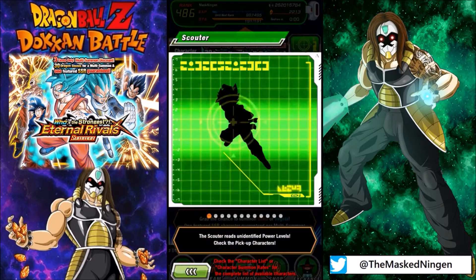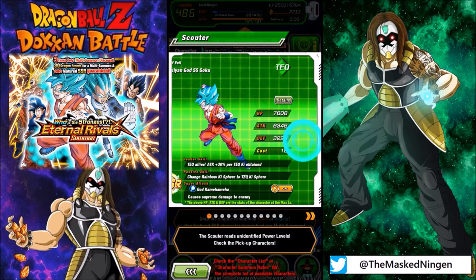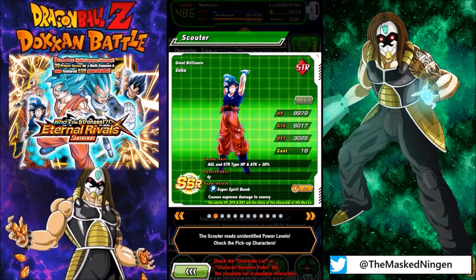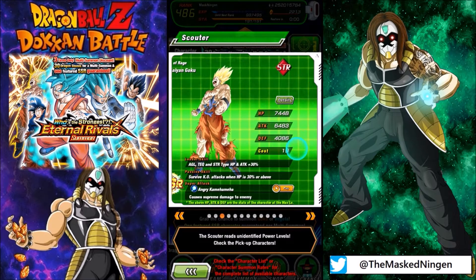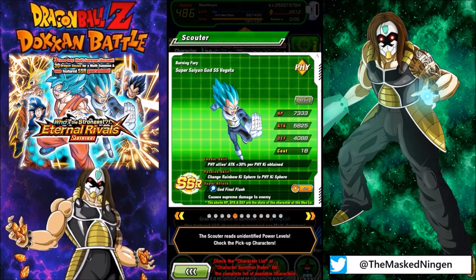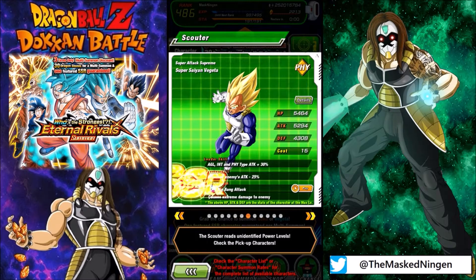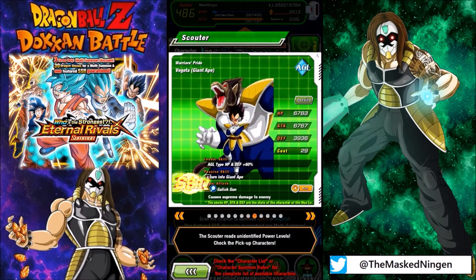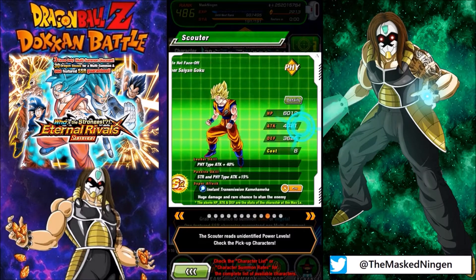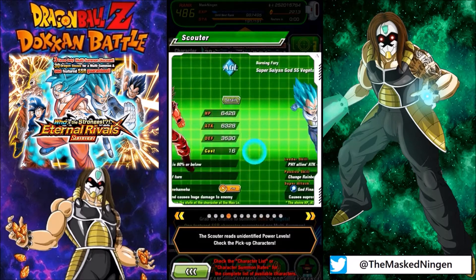This banner only has Goku and Vegeta units on it. If we have a look at the Scouter, you get one featured SSR per multi-summon. So you get the Tech Super Saiyan Blue Goku, the STR Spirit Bomb Goku, STR Super Saiyan Rage Goku, AGL Kaioken Goku, and then for the Vegetas we have the Physical Super Saiyan Blue, the INT base form from the Buu Saga, the Extreme Physical Super Saiyan who lowers attack, and then the Great Ape Vegeta. There are also a bunch of featured SRs, all Goku and Vegeta.